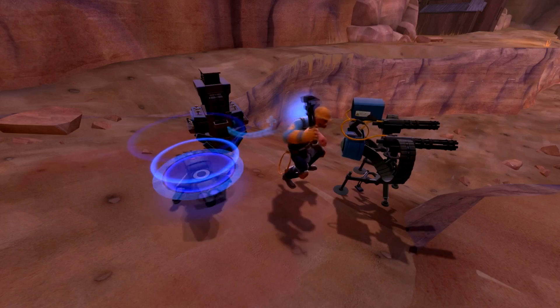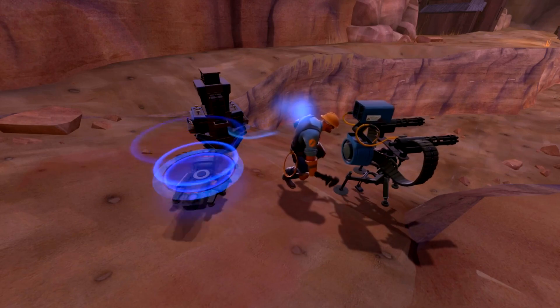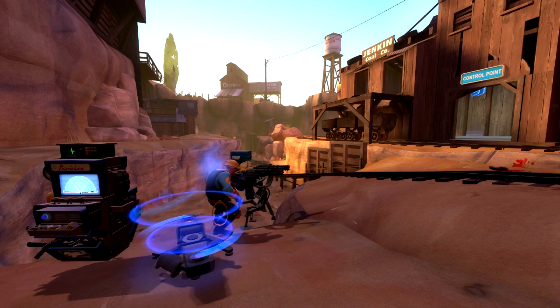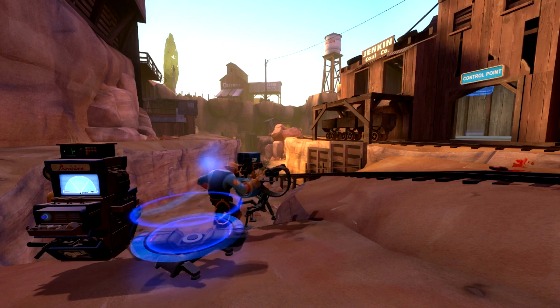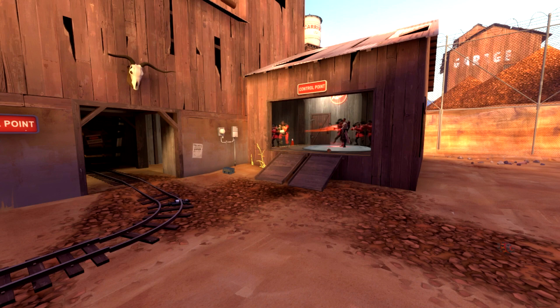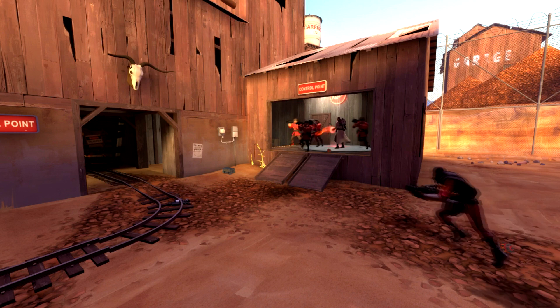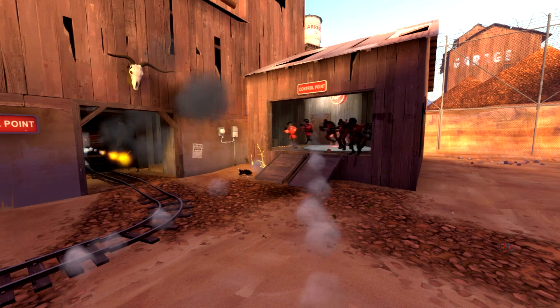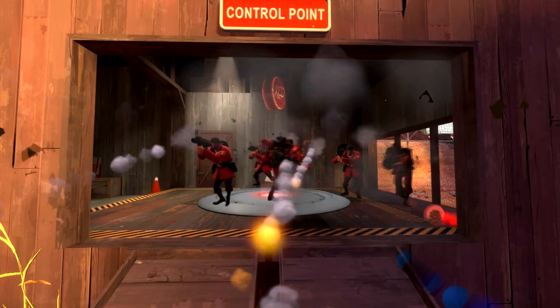Here we see the blue engineer. In attack defend, engineer bots are programmed to set up and defend at the first control point, and this is a typical example of such. Notice how he's placed a dispenser close to him, and not in an area that would be useful for his team. Back at the second control point, we see a large group of red players standing in one place. This probably occurs because they've been programmed to defend a point, but the space available is very small, so they're all bunched into one area.